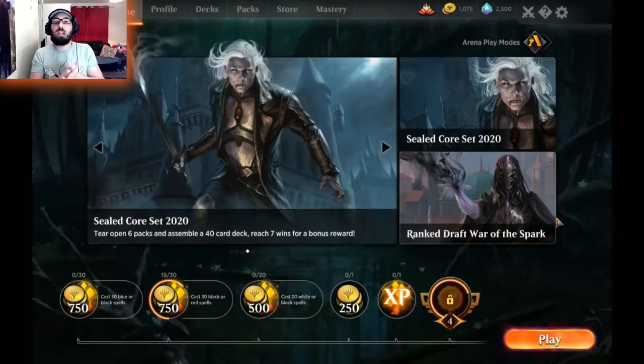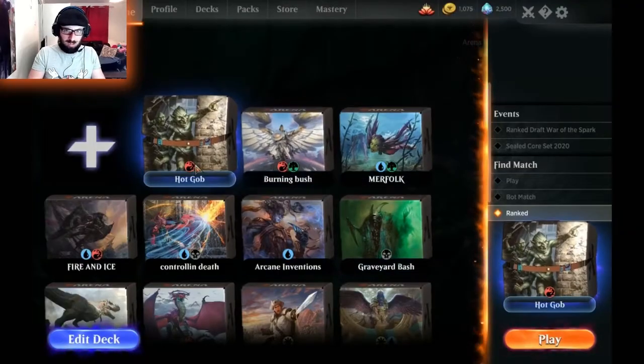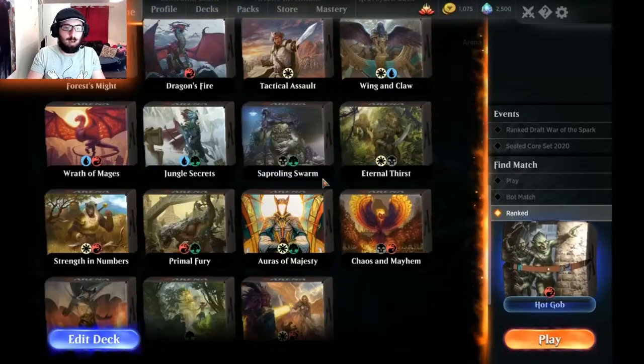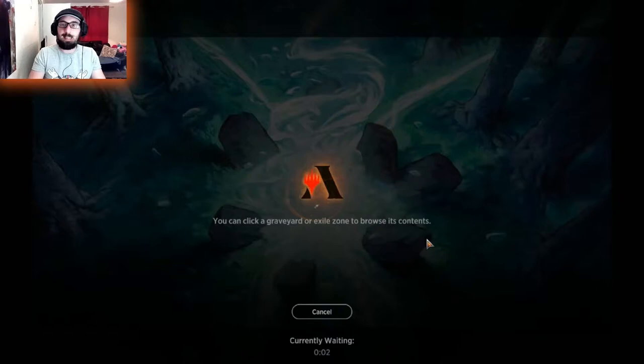So what did you think of the new features? Today we're just going to play one or two hands depending on how long they last. I'm thinking not my Hot Gob today — we'll try something a little bit different. We'll try my Defending Fire deck. I like this one, it's a good one. Let's get in and see how it all goes.